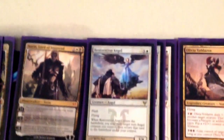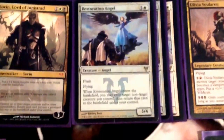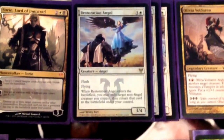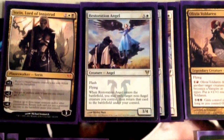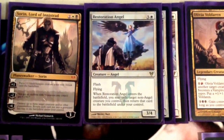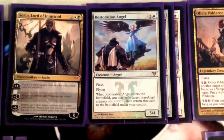We have 3 Restoration Angels, probably one of our cards that pushes us over the top in the control matchup. Having a 3/4 flash flyer, making them have to do something at the end of their turn — where most of our threats won't do that, so they'll just be able to counter, untap, and keep up counterspell mana for a long portion of the game. This allows us to threaten them and make them use their mana so we can untap and play another threat like a Planeswalker.